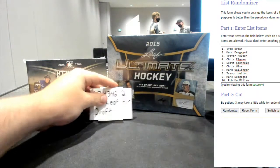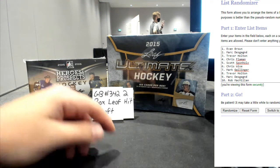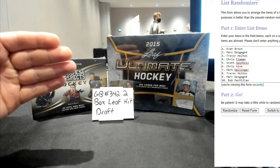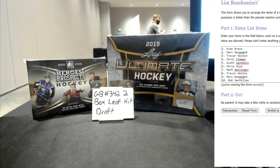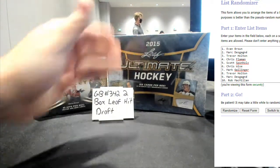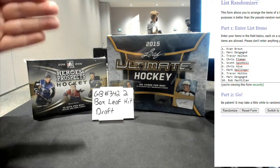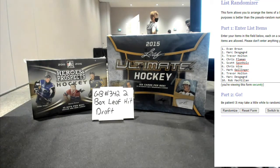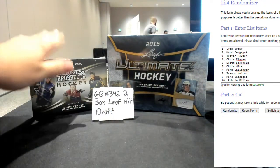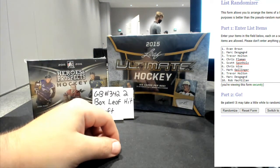Alright, here we go - this is group break 342, the two-box hit draft. There are 16 spots. We determine the draft order, then open the box. Spot one gets to pick their card, spot two picks theirs, and so on down to 16. If there are more than 16 cards, the 16th spot gets the extra cards. It snakes back up, so if you're near the bottom and there are extra cards you will get extra cards. There should be only ten and six, but sometimes they throw in extra hits.